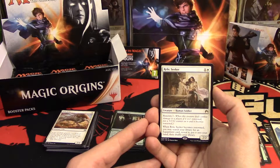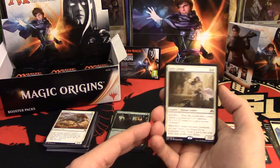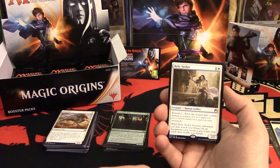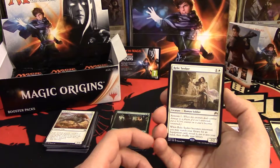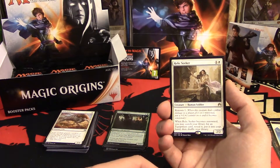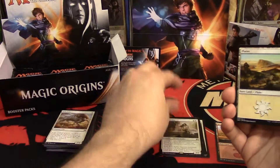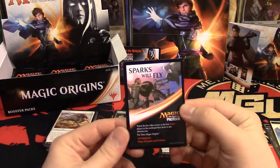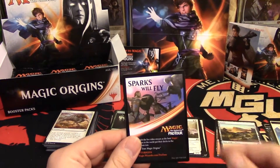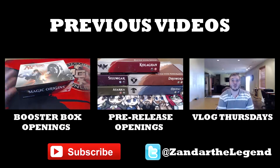Relic Seeker is one uncolored and a white for a 2/2 human soldier with Renowned. Whenever he becomes renowned you can search your library for an equipment card, reveal it, put it in your hand and shuffle your library — so he could be good in a Commander deck. There's some really good equipment from the Gatewatch, and even Stoneforge Mystic — is she legal in Commander? I think she would be. That's it for today's episode — find out if we continue the battle against the harpies next week, or wait, on Thursday.